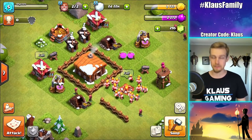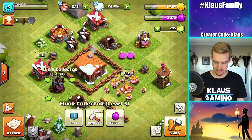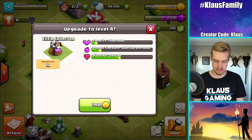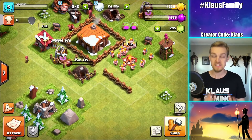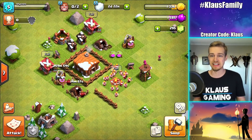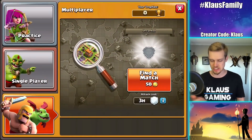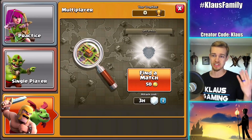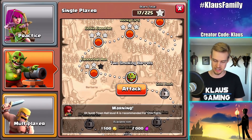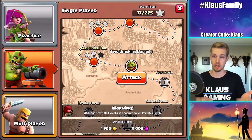So today is going to be a little bit different, because we're going to start a few upgrades. These are going to be the Elixir Collector - we're going to upgrade that - and then the Gold Mine. Both 15-minute upgrades. And now it's just all about getting a little bit more loot. I've got armies of Barbarians because that just seems to be a little more effective, and we're going to go out and find some loot in the real world, because obviously we can't take on the rest of these goblins.